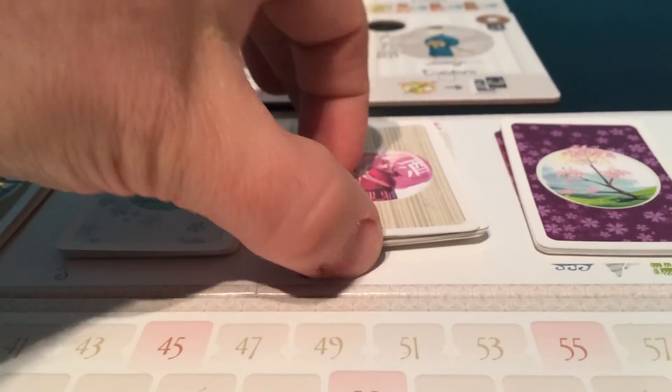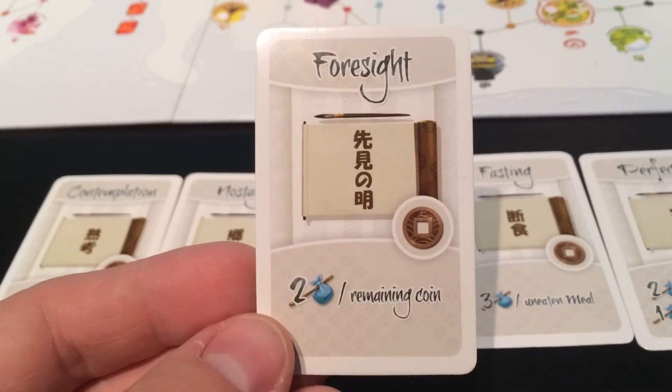When you encounter someone, you can take a card like normal, or you can choose to pay a coin to take a calligraphy card, giving you new end-game goals to score more points.